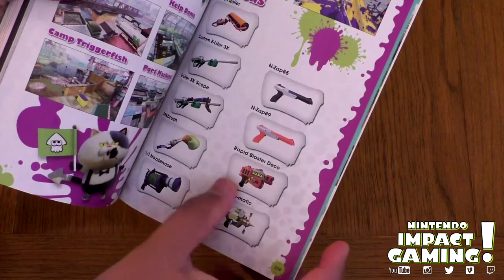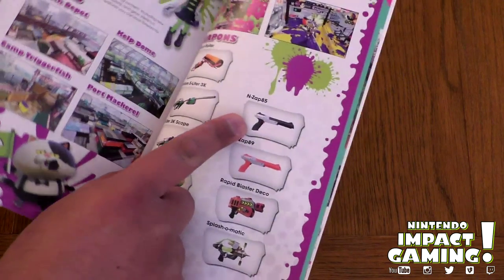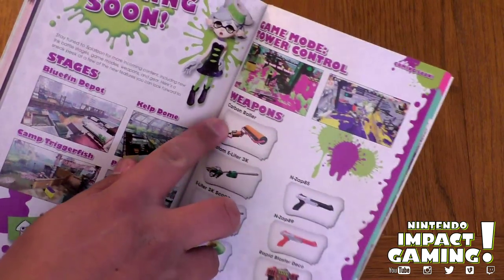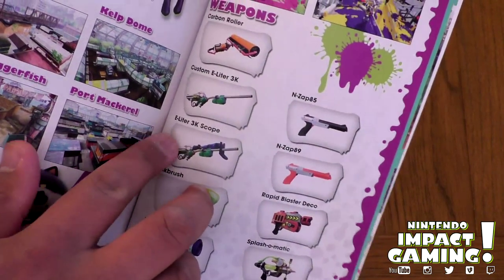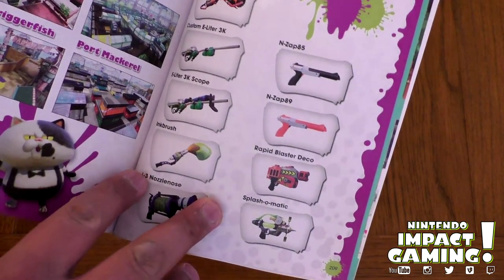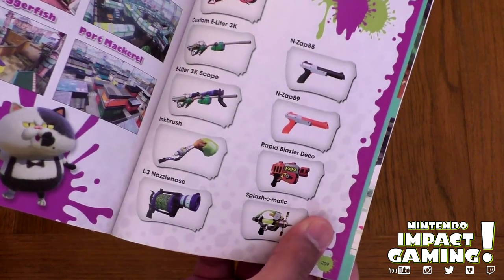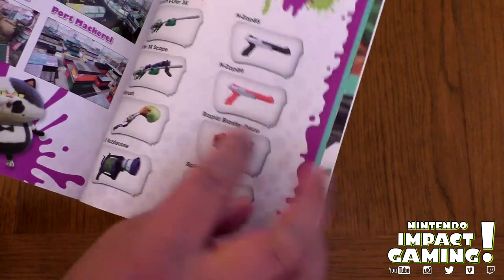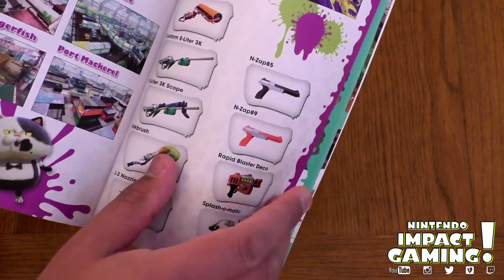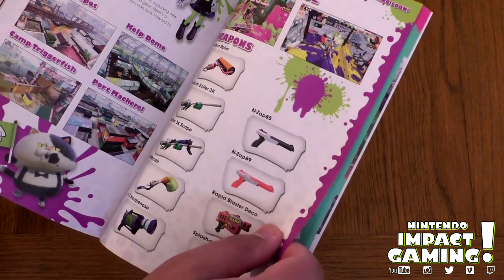We did recently get the N-ZAP 85 as well. And there are more coming: the Carbon Roller, Custom E-Liter 3K, E-Liter 3K Scope, Ink Brush, L3 Nozzlenose, Splash-o-matic, Rapid Blaster Deco, and the N-ZAP 89. That's just what's coming anyway.